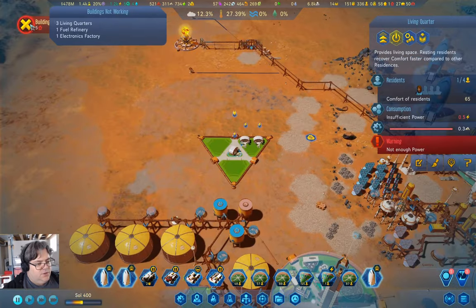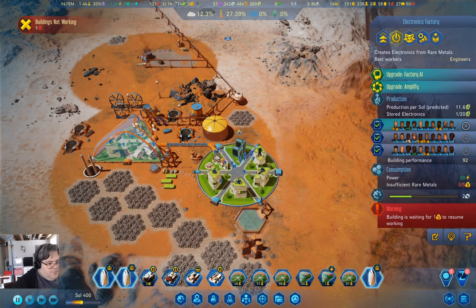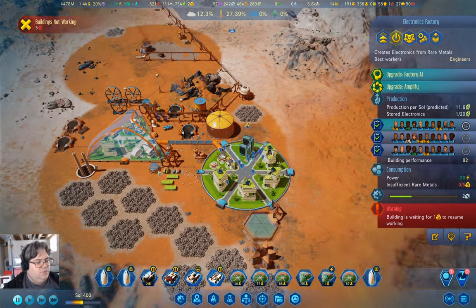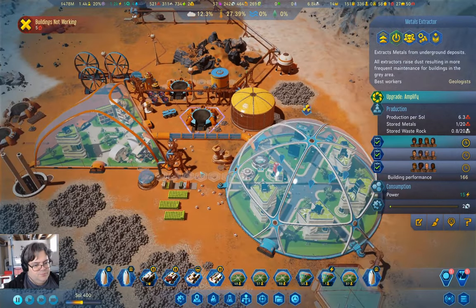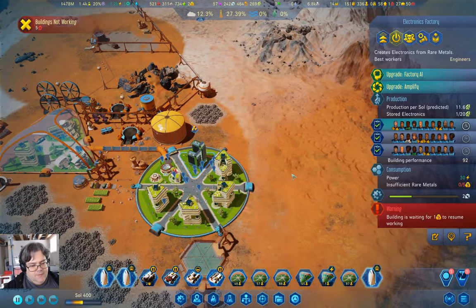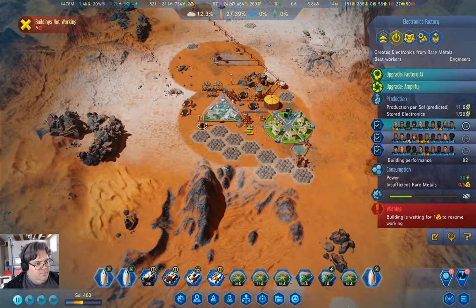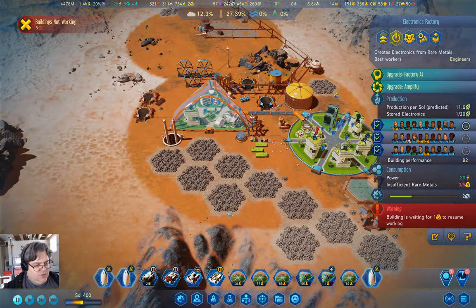Building's not working — we don't have enough rare metals. That's fine, we are producing those at a decent rate though.